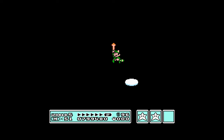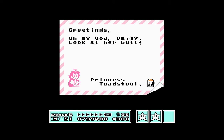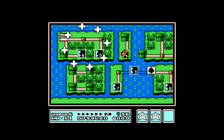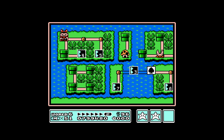Leave it to World 5, my favorite world in the original game, to give me a good time. Fatty falls flat into the deep ravine — okay, whatever that means. Oh my god, Daisy — look at her butt — Princess Toadstool. Next time in World 6 it's gonna be World 7. What fresh horror awaits me there I don't know, but we will find out next time. Until then, take care.